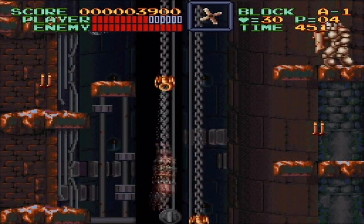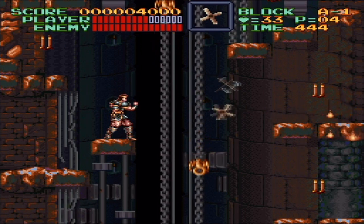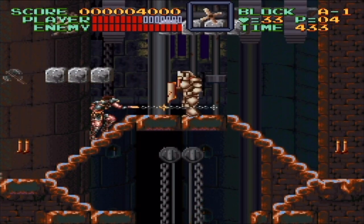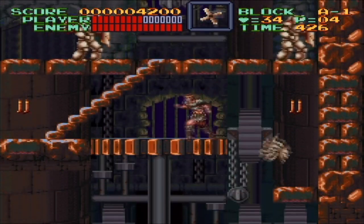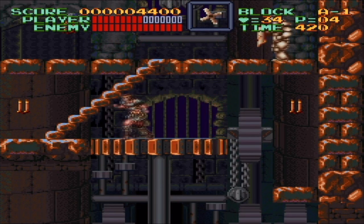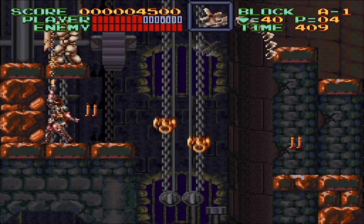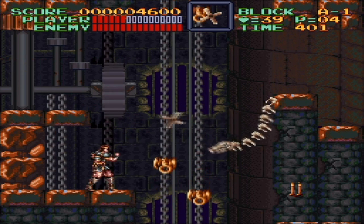For this part you wanna climb, land on here, and take care of that axe armor. Wait for the next block to arrive. Now, something I kind of like to do is try to kill them from being on top of the gear there. I've done it once before, although unfortunately I couldn't get it in this video. Now carefully take out that white dragon — luckily I didn't get knocked back to the other side. That would have sucked.